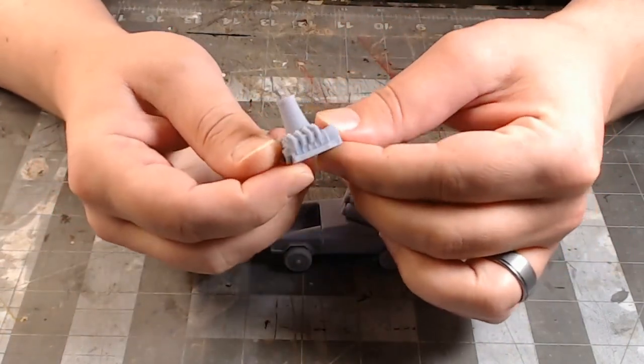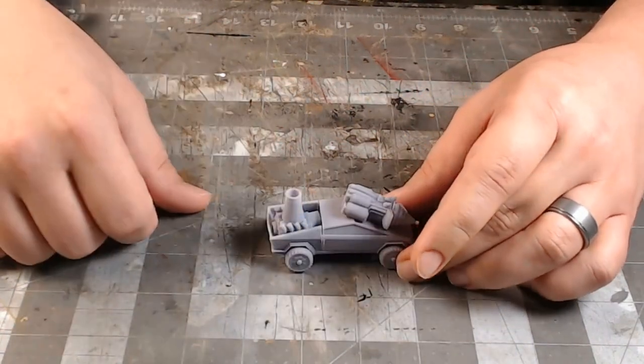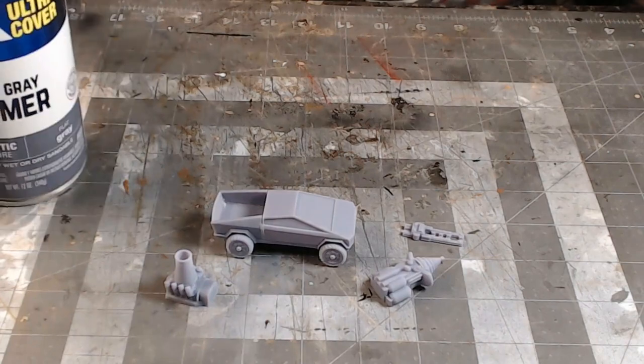I took a cooling tower from a different thing, stuck it in Blender, and printed it out. Like with everything, I'm gonna spray it all down with some flat gray primer.